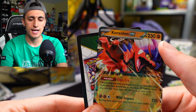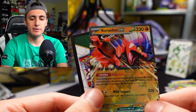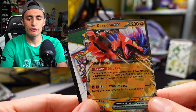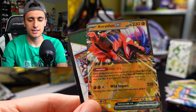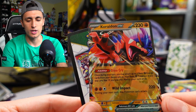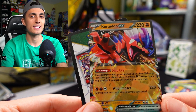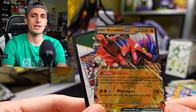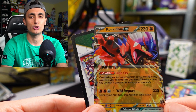It has 230 HP, so pretty beefy, and it has the ability Dino Cry: once during your turn, you may attach up to two basic fighting energy cards from your discard pile to your basic fighting Pokemon in any way you like. If you use this ability, your turn ends. It also has the attack Wild Impact — three energies for 220 damage, similar to Miraidon EX's attack.